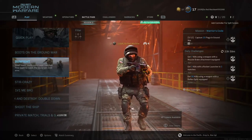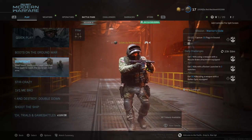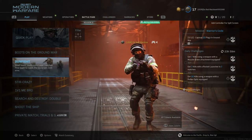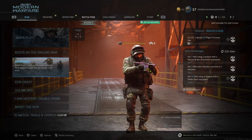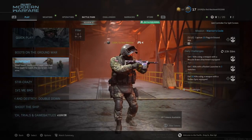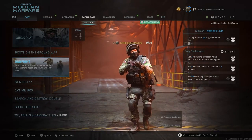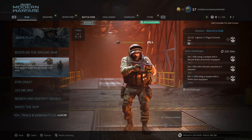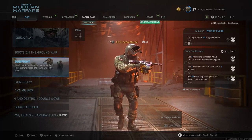Hopefully we do two more later on today, or if not tomorrow, to get to 200. So, stats for the VLK Rogue: it's a shotgun, magazine size carries eight rounds. You can go smaller with four-round mags or go up to twelve-round mags as an attachment. Unlocked by using a shotgun.